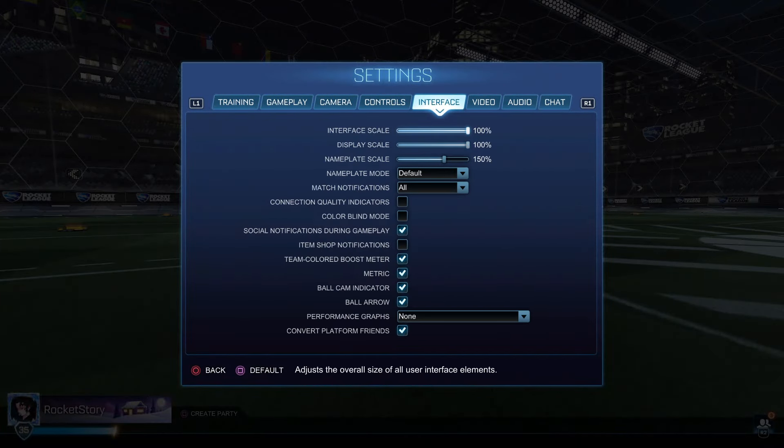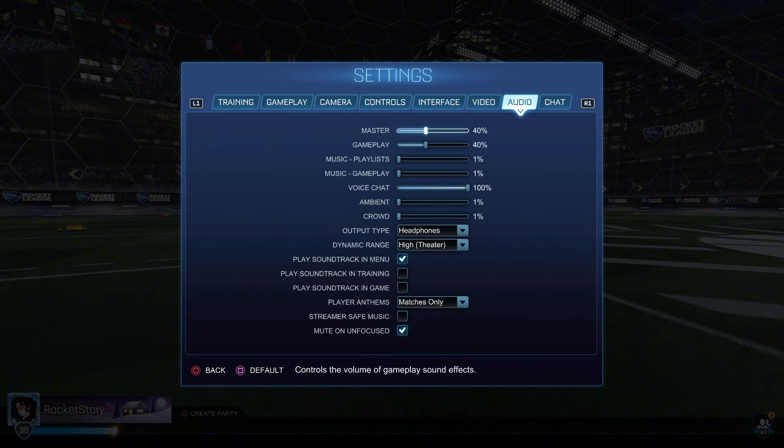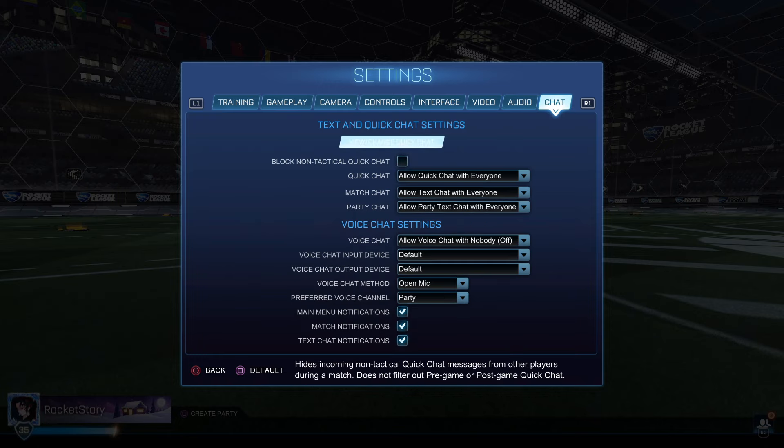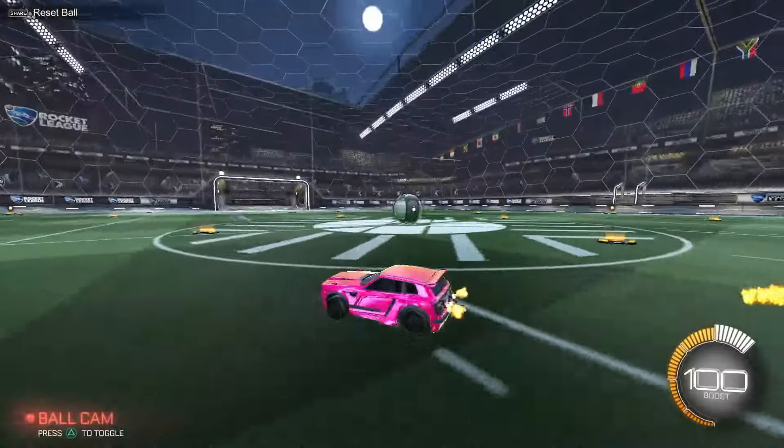For interface: display scale and nameplate scale — default nameplate scale is 100, max is 200, so I put it at 150 right in the middle. Video settings: all high performance, 240 FPS because I'm on PC. I play controller on PC. Audio and chat settings are also shown if you want those.